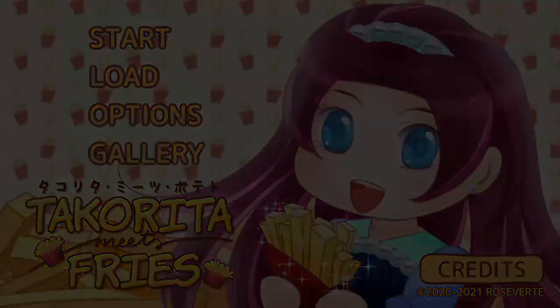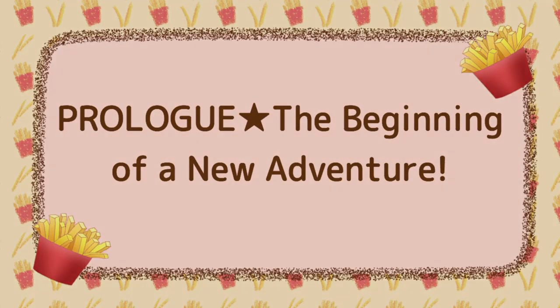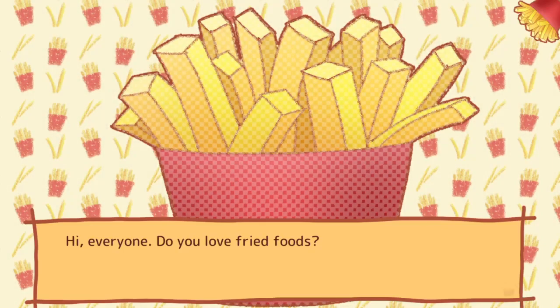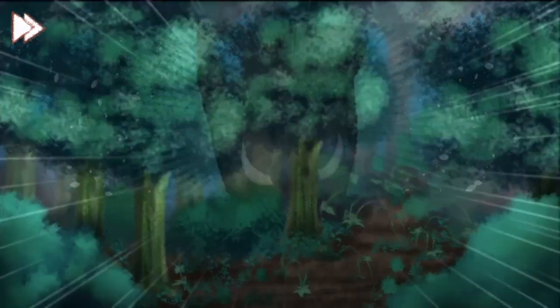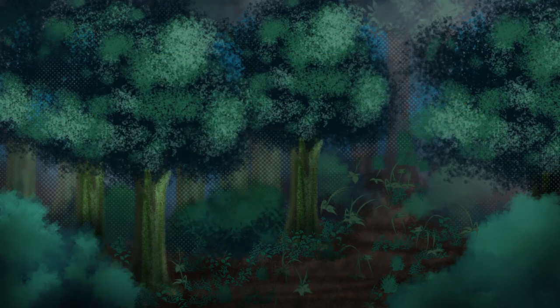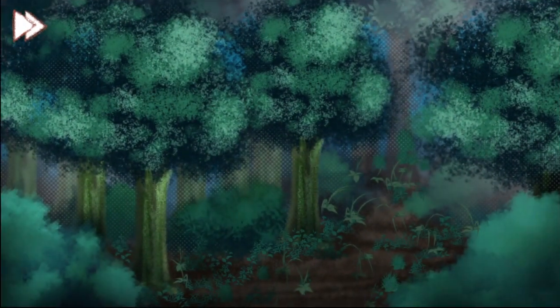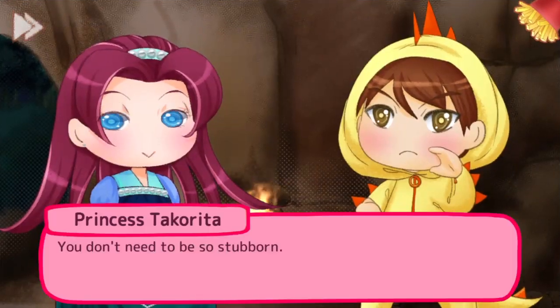Start a new game again, select prologue, and as soon as the game loads press R1 and choose dialogue option 1. We're going to come to another dialogue option, so again press L1 to make a quicksave and then choose dialogue option 1. This will give us the cave chapter.